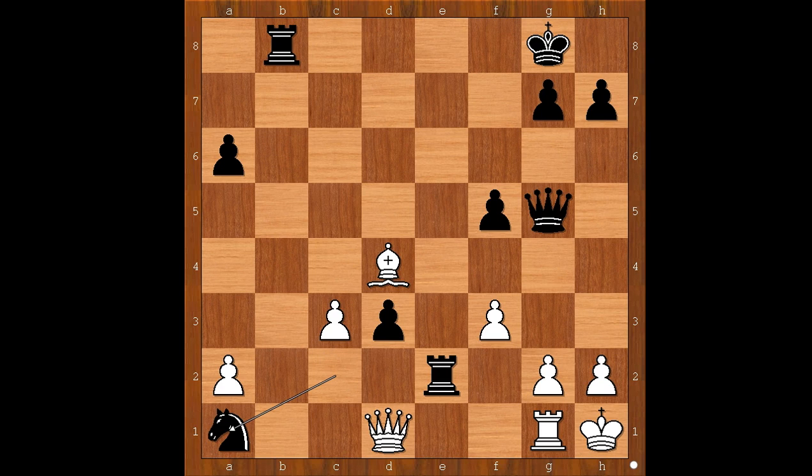White to move and white has a problem. If he takes the knight, then what happens? If queen takes, then d2. And after queen to d1, rook from b to e8 - and black is winning, the pawn is very dangerous. So Bersamina played queen takes pawn on d3. Rook from b to e8.